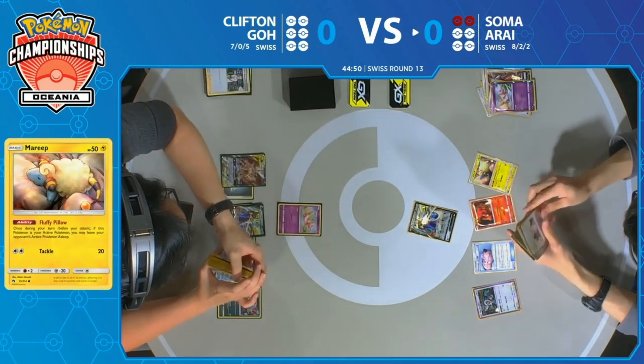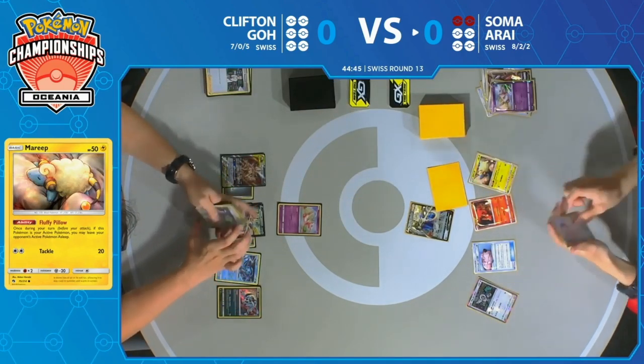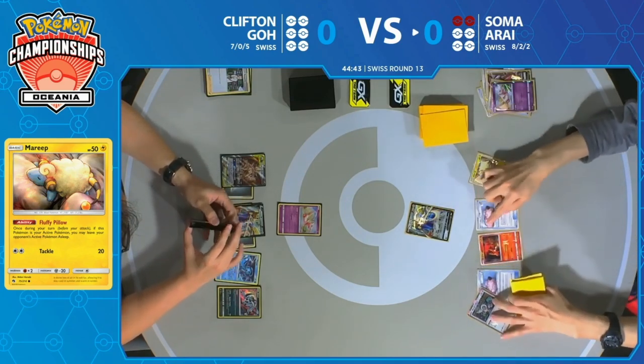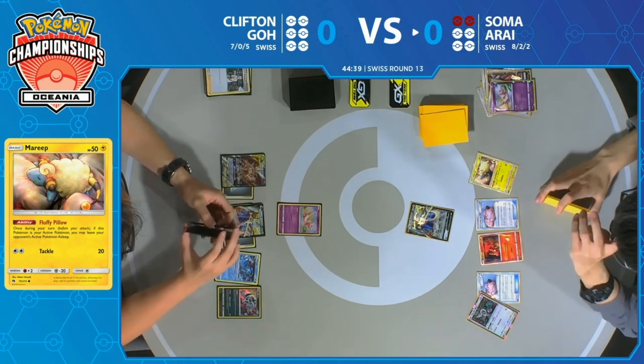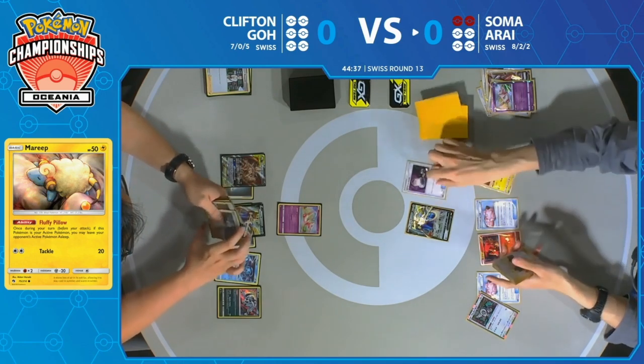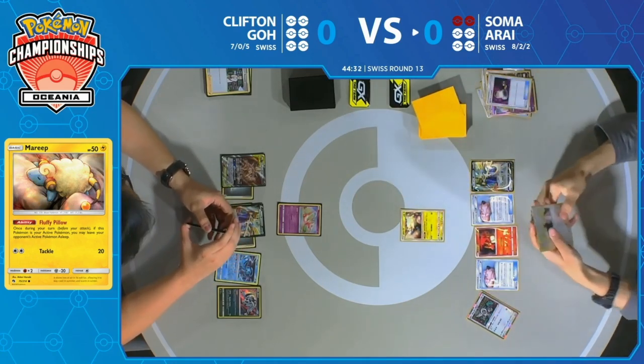This is going to be a very relevant part of this matchup between Soma and Clifton. You see that Mareep there with the Fluffy Pillow ability — when it's in the active spot, it's able to put the opponent to sleep. And look, Soma's putting it straight into the active spot, putting that Mew to sleep.